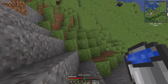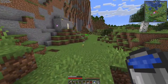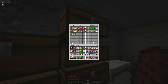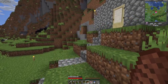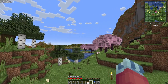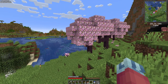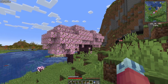We're finally home — what a journey it was! We've got everything that we wanted so far. I went ahead and planted some of the cherry blossom saplings and we've already got some growing, which is good. We're going to have to collect a lot of those for what we're planning to build. I know it was quite a journey to go and get the cherry blossom saplings.